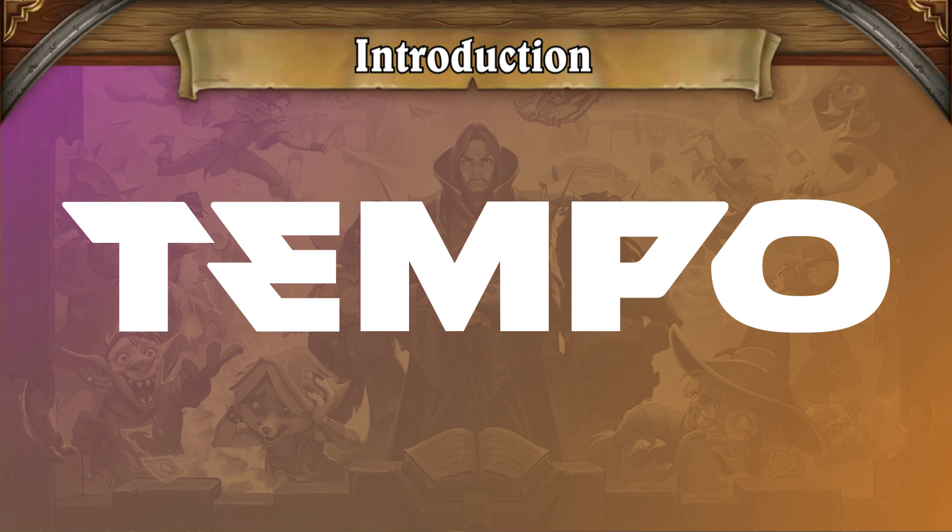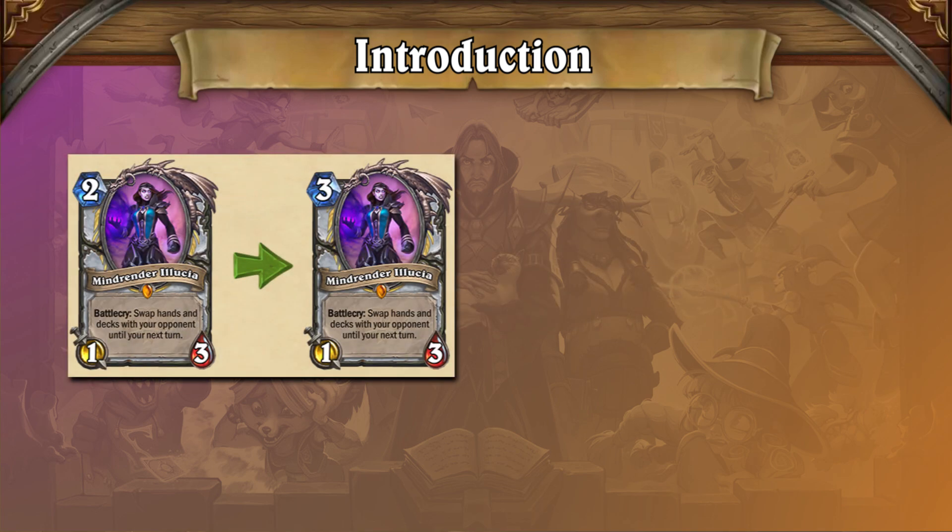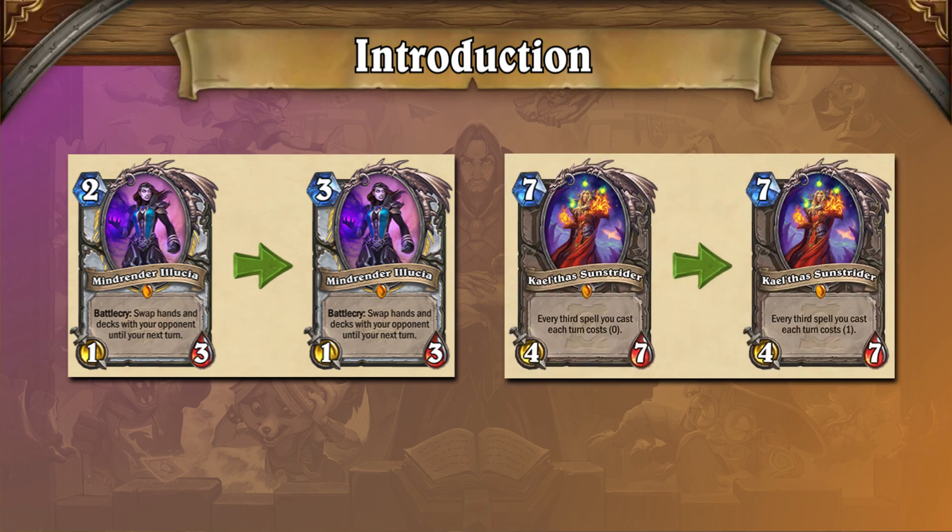Welcome to another Tempo Storm meta snapshot breakdown following the latest balance changes to Mind Render, Alicia, and Kael'thas Sunstrider. The meta has shifted slightly — while the decks targeted by the nerfs are still seeing a ton of play, toning down their power level has left room for other decks to compete on a more even playing field.